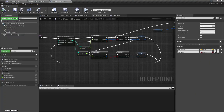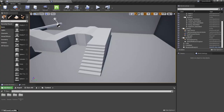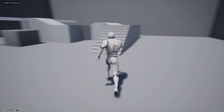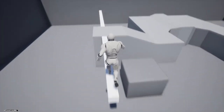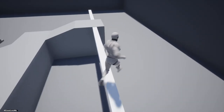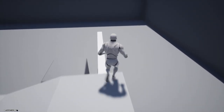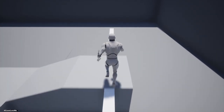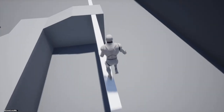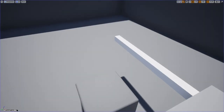Now it works even if I'm looking another way. Let's disable the debug traces - we don't need them anymore. The character can now easily hop on the ledge. Let's try adding another element and see how it works - it works fine.